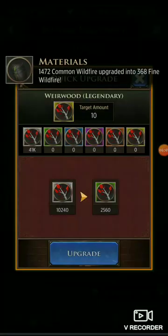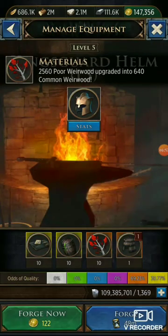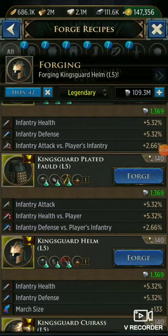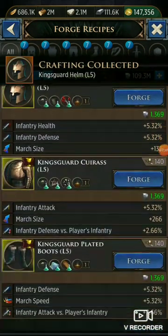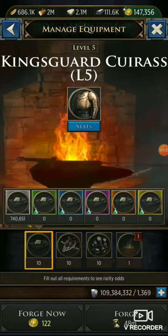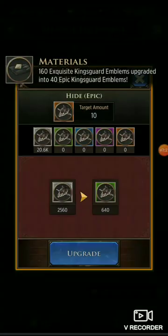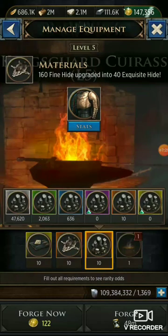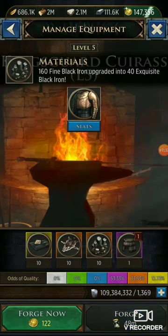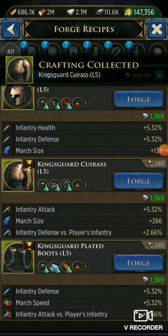I'm not going to do the gold in the weirwood — let's do an orange in the weirwood with an orange bucket. So now we've got 69% orange and 30% yellow/epic. That's fine because we don't need all of the pieces to be yellow — it helps but it's not 100% necessary.